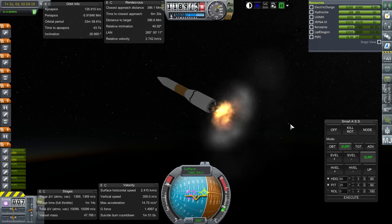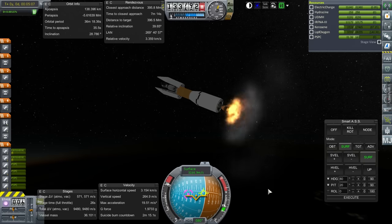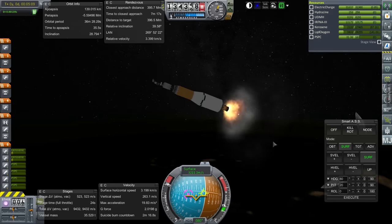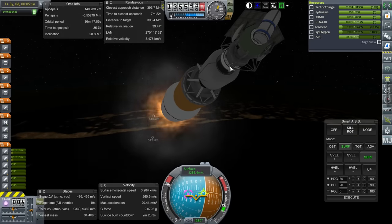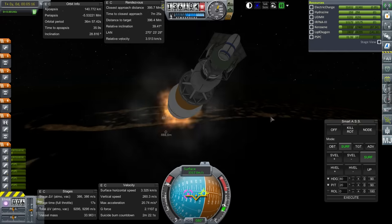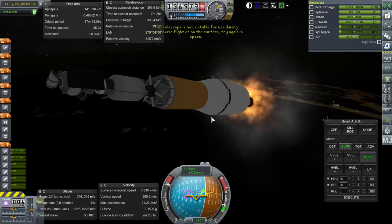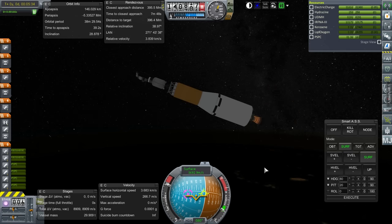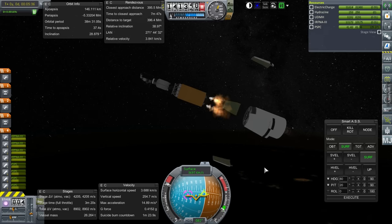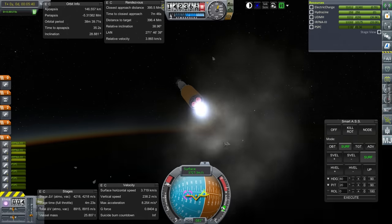I'm trying to correct some of the inclination, bringing the relative inclination down by deviating from prograde by about 10 degrees. Situation seems excellent — we appear to have enough delta-v for orbit with the three stages. Fairing separation — let's try it — off they go. Antenna out. I'll activate the antenna manually. Gravity scan can't be done right now since we're still technically in the atmosphere. Stages out and ignition. Okay, we had four Agenas, now we have three — not sure why.